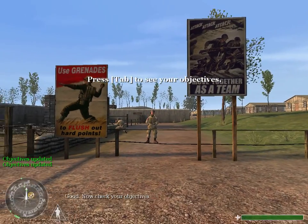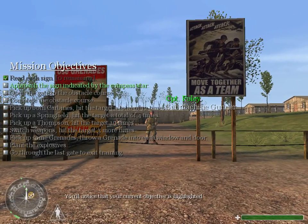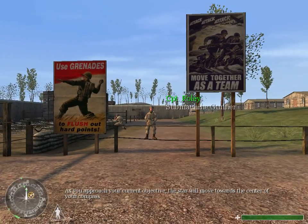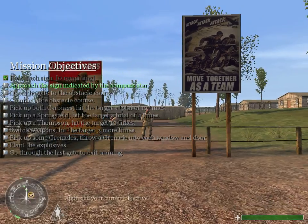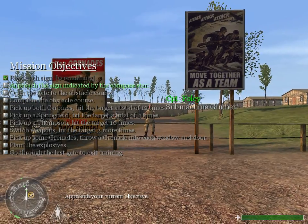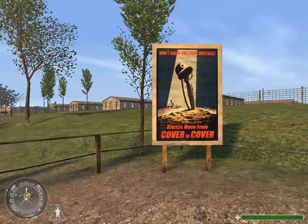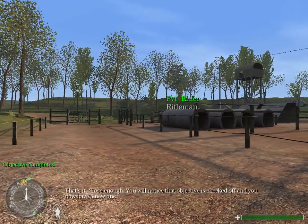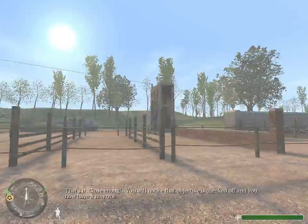Now check your objectives. You'll notice that your current objective is highlighted. In addition, the location of your current objective is marked by the star on your compass. As you approach your current objective, the star will move toward the center of your compass. Approach your current objective. That's it, close enough. You will notice that objective is checked off and you now have a new one.